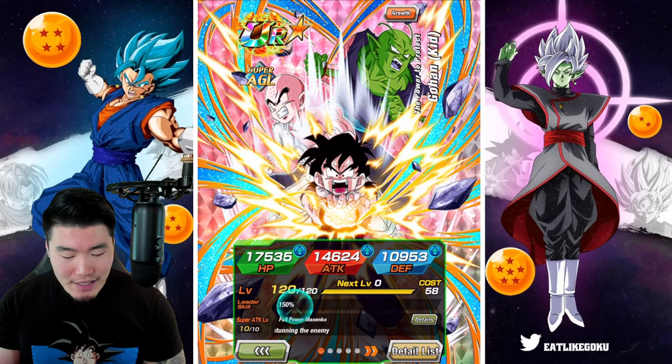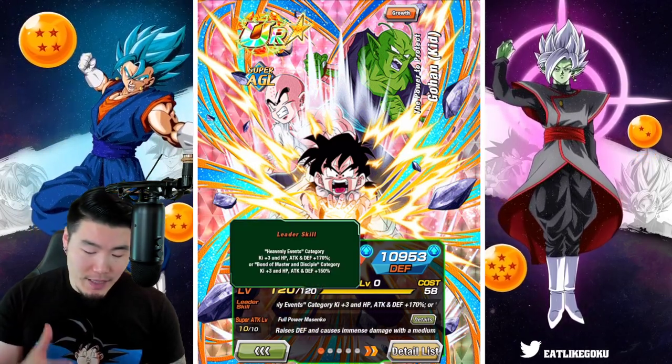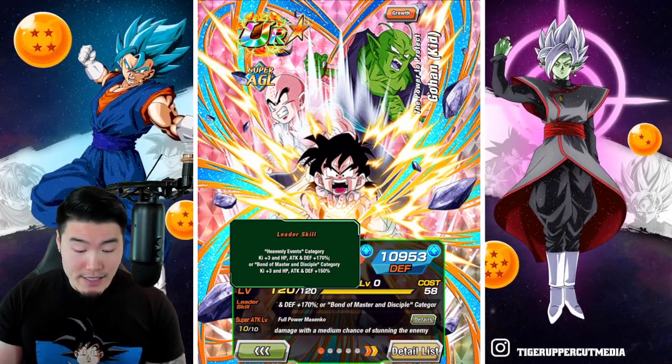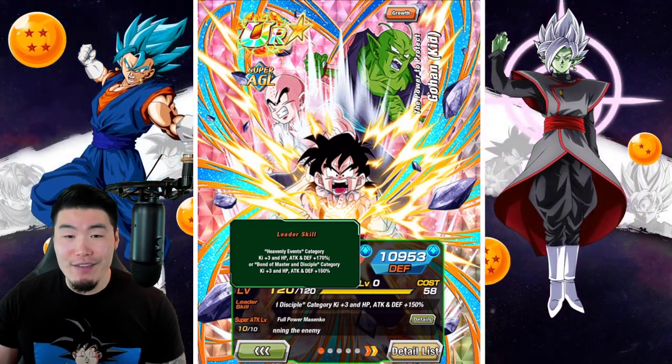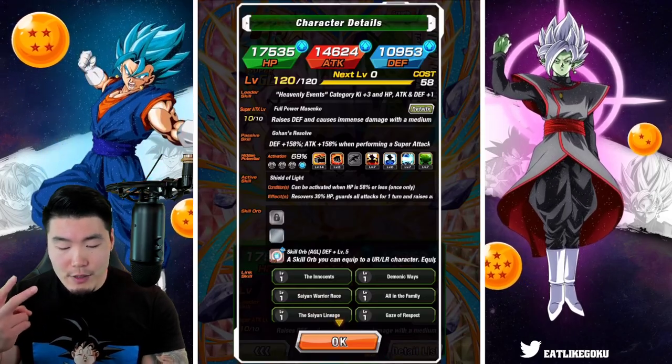Starting with his leader skill, it is Heavenly Events — which is a brand new category — Ki plus 3, HP, Attack and Defense plus 170%. Or Bond of Master and Disciple, Ki plus 3, HP, Attack and Defense plus 150%. He has two different super attacks.